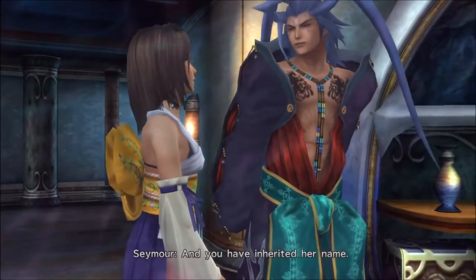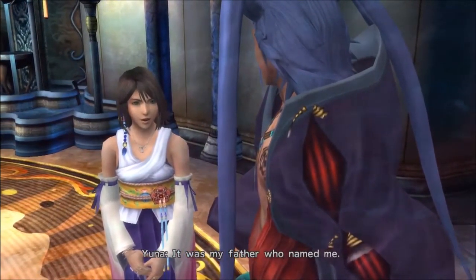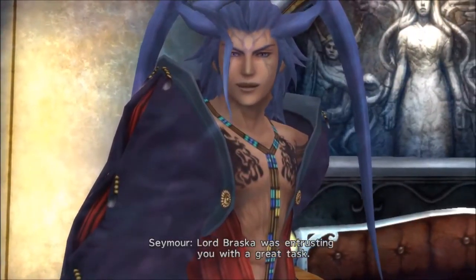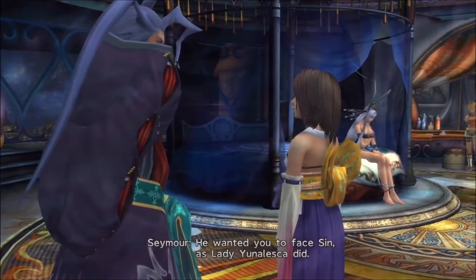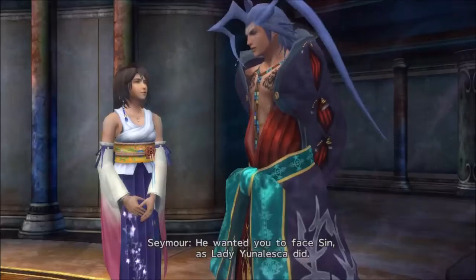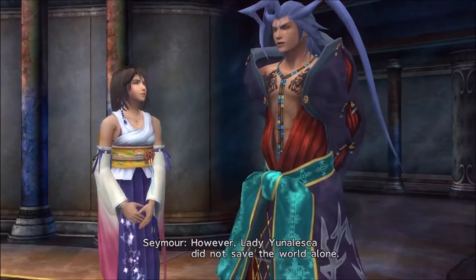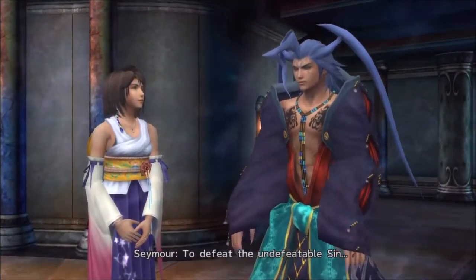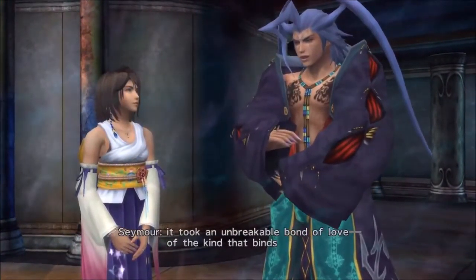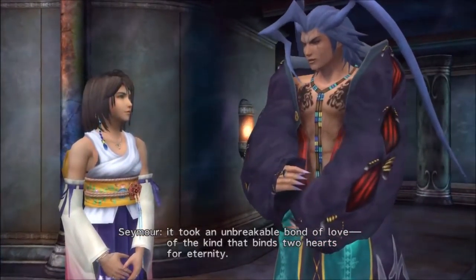And you have inherited her name. It was my father who named me. Lord Braska was entrusting you with a great task — he wanted you to face Sin as Lady Yunalesca did. However, Lady Yunalesca did not save the world alone. To defeat the undefeatable Sin, it took an unbreakable bond of love, of the kind that binds two hearts for eternity.